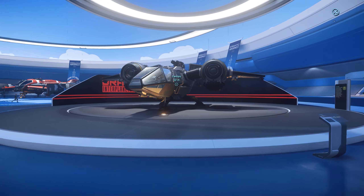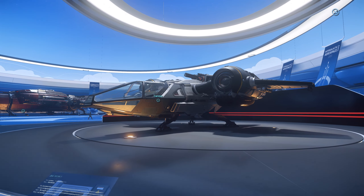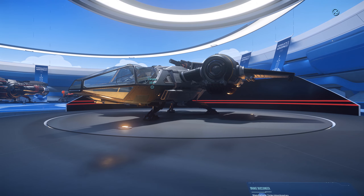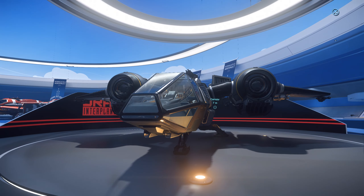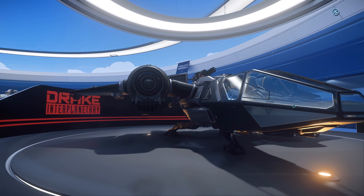Over here is the Buccaneer, and it's a light fighter, but that's only because it's not too heavily shielded or armored. Its weapons loadout is definitely enough to put it in the medium fighter class, but it's very fast, pretty nimble, and holds a lot of weapons for its size.